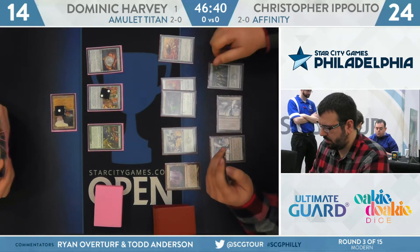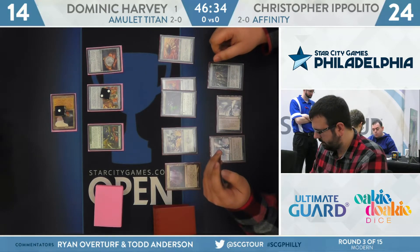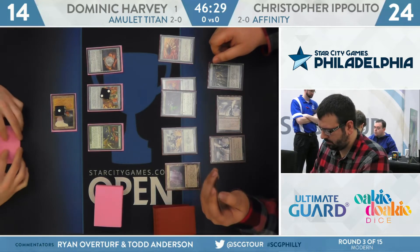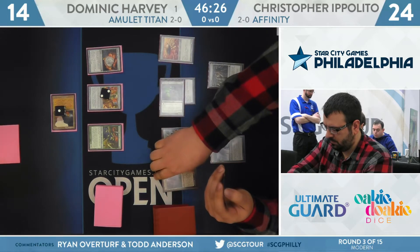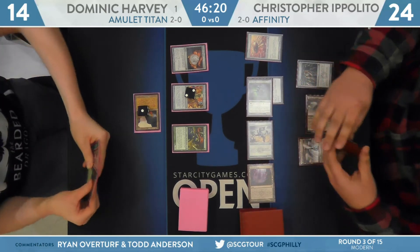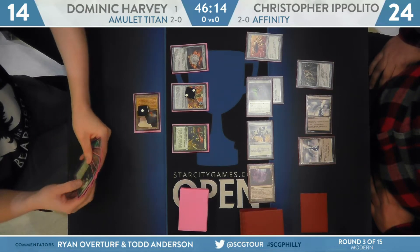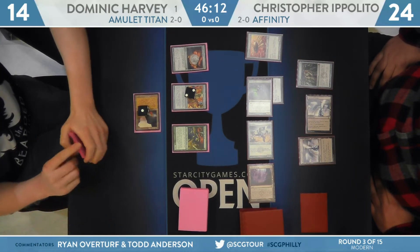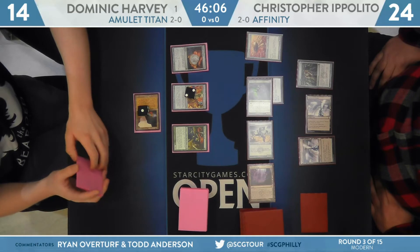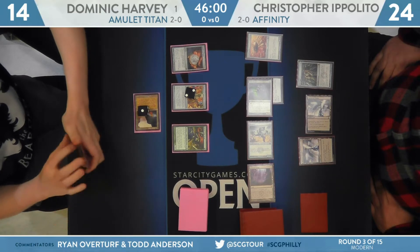Pre-combat for Ippolito: a second Darksteel Citadel, an Ornithopter, and an activation of the Inkmoth Nexus. Plus three on artifact count this turn, so it'll be a swing for nine with the Vault Scourge. The Inkmoth Nexus comes as well, and this time he'll send the Memnite. Christopher recognizes that Sakura-Tribe Scout is integral to Harvey's game plan and is willing to trade the Memnite for the Scout. Dom is going to take that one extra point of damage, popping off that Explosives to keep his life total at 13 after the attack.